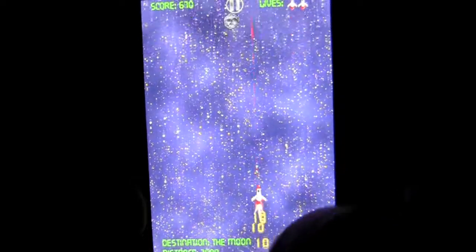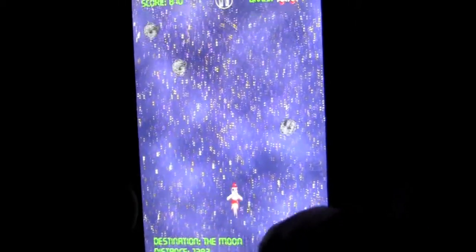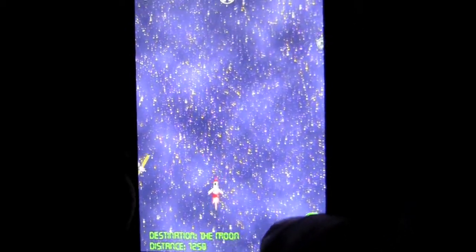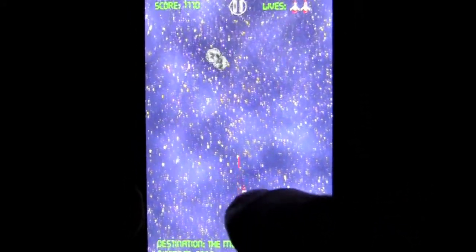So if you need to evade, evade quickly. I just picked up a missile upgrade, and I'm going to watch out for the booster vortex, which is blue. The gray objects are meteors. There are asteroids as well, which are represented by blue, green, and red colors, and those are indestructible except when you have the missile.